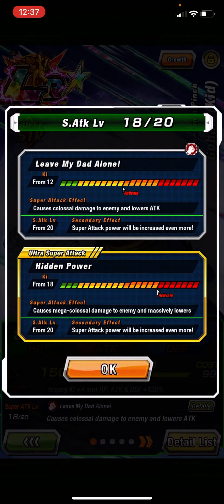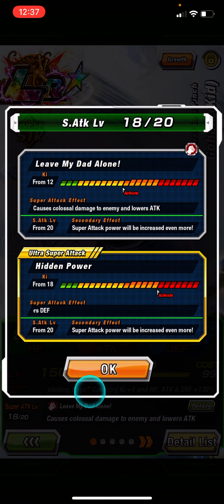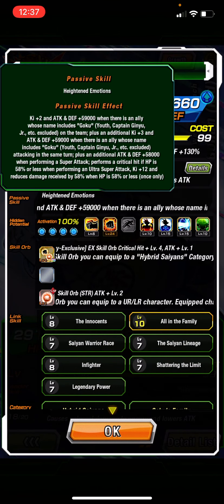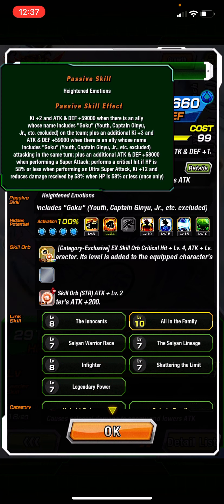His super attack effects are very basic — they just lower attack and defense of the enemy doing damage, nothing really special. For his passive, he gets 2 key attack and defense plus 59,000 when there's an ally whose name includes Goku on the team.